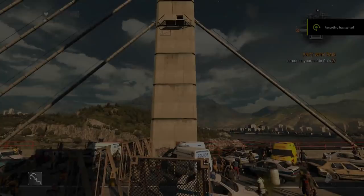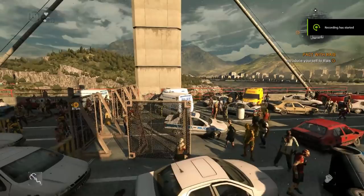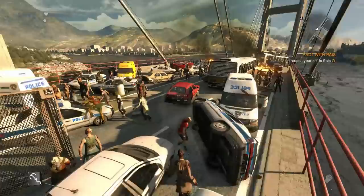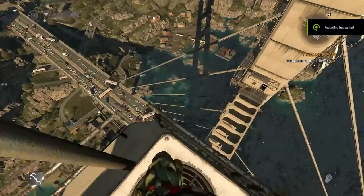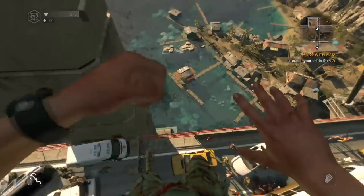Now onto grapple canceling. A regular grapple left to the end can drop you somewhere you don't want to be. Instead, you can grapple to a spot like the top of a van and cancel early by pressing C — the crouch button on PC — to land exactly where you want. You can also use repeated grapple canceling to descend from tall heights without taking any damage, and this works almost anywhere on the map.